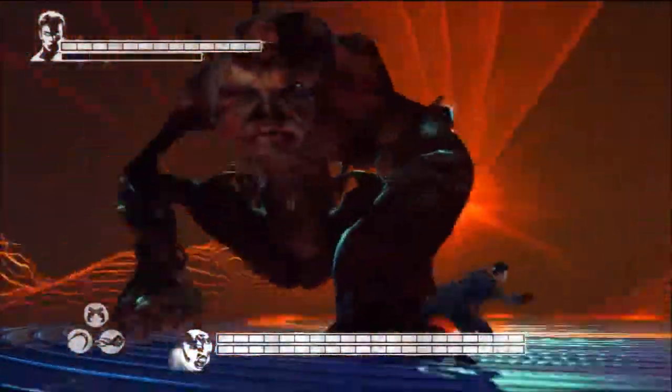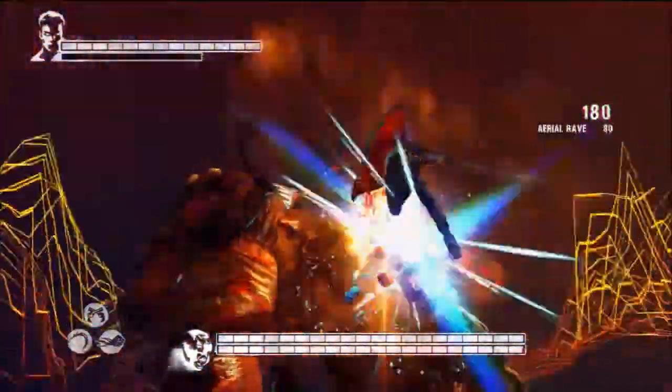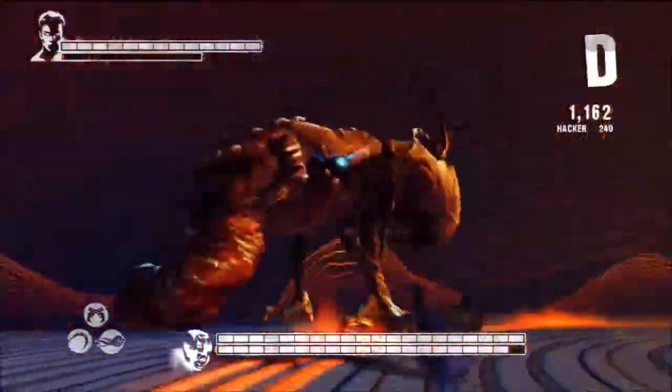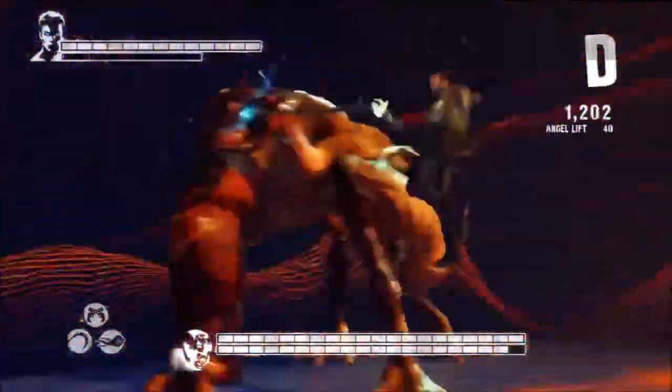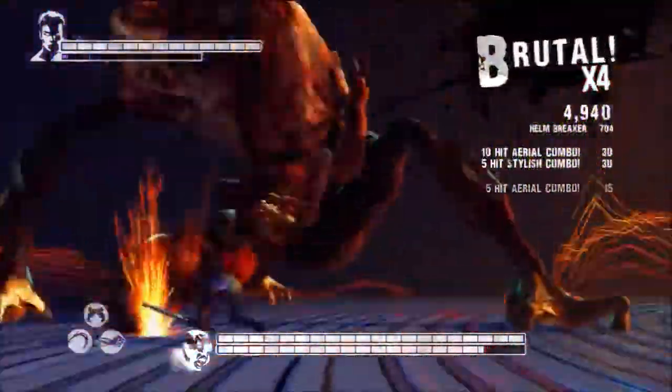Okay there's no grapple point no matter what stance I use. You have to be on his complete side, see? There it is. This is how you get to expose his eye. But if anything it's better to use Rebellion, Requiem, or Arbiter.